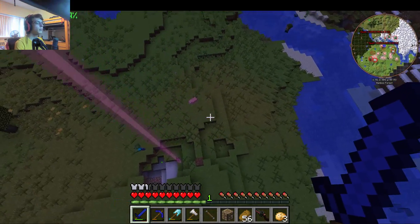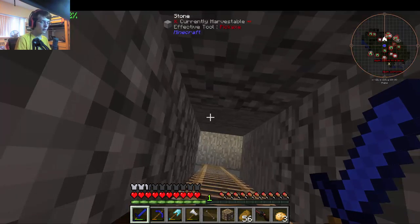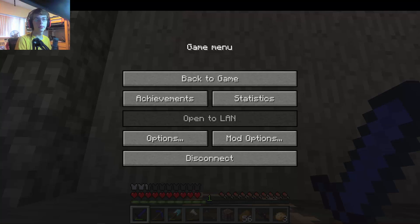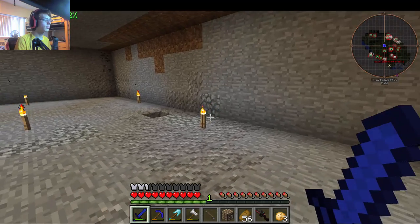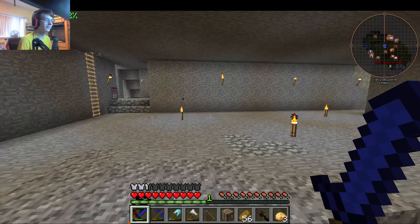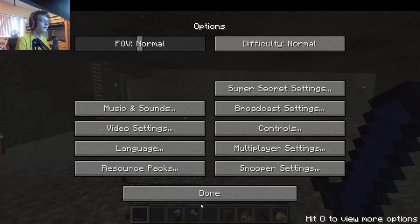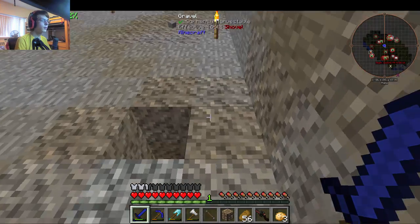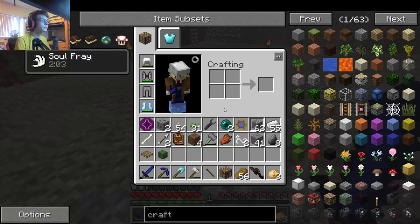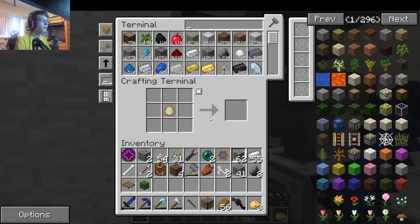I scanned a couple things but it's not cooperating. Oh boy, my CPU's at 100%. At least it's not an i3 - it's an i7, so it's doing okay, but I'm starting to see the physical consequences. Might change smooth lighting to off instead of minimum. Things actually look better somehow. I need to make a table. I should probably buy one soon, instead of sitting around on an i3 with a GTX 980.